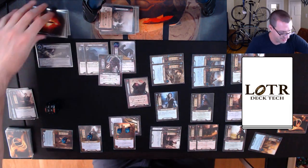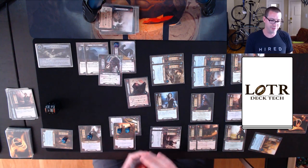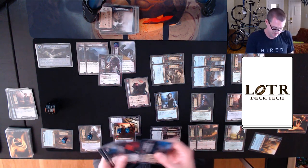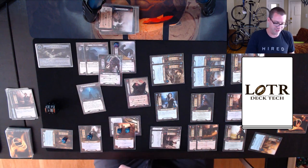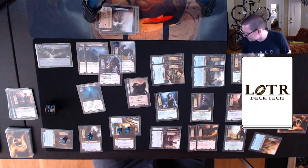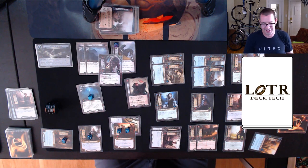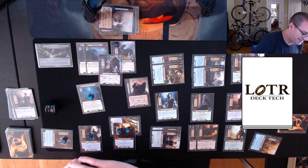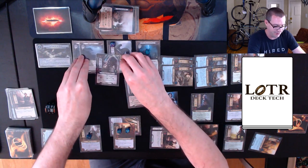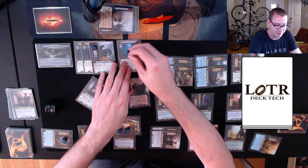A fork in the road — search the encounter deck and discard pile for a location with cost two or less. I find Sorcerer's Tower and get myself another resource die. So I'm going to be a little bogged down: I have to put five progress on Fork in the Road before I can travel to Sorcerer's Tower, and I have to travel there before I can move on.